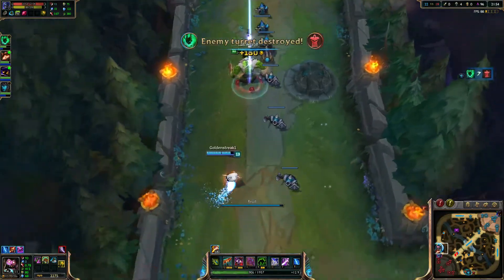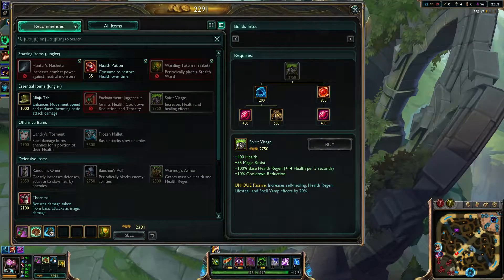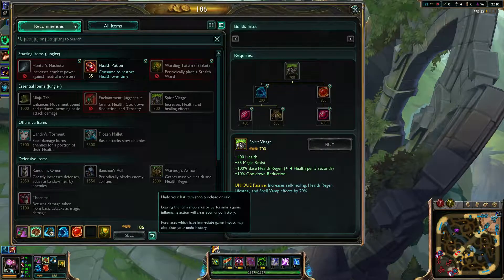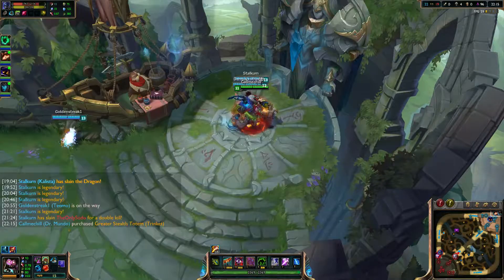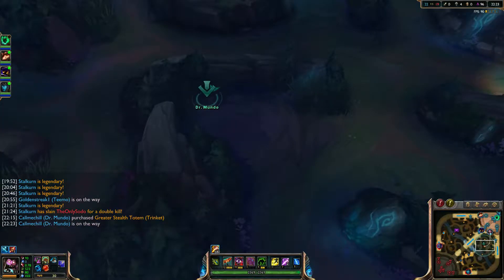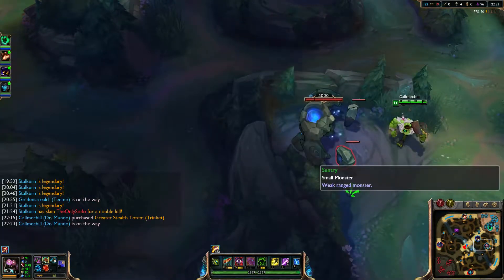Your team has destroyed a turret. Time to back out. I've got 2,000 gold to spend. I need that Spirit Visage badly, but I'm not quite there. So close. Actually, undo that - get the upgraded trinket instead. Dragon is still 2-3 minutes away. See if Veigar wants the blue. Veigar kinda sucks, but we'll give it to him. I mean, why not? It's not a ranked game.